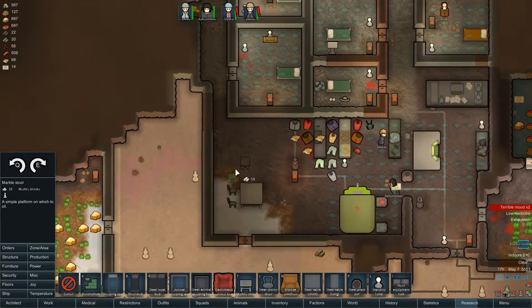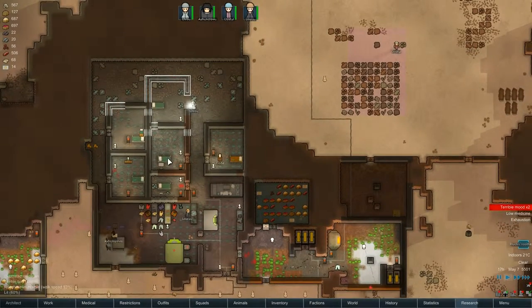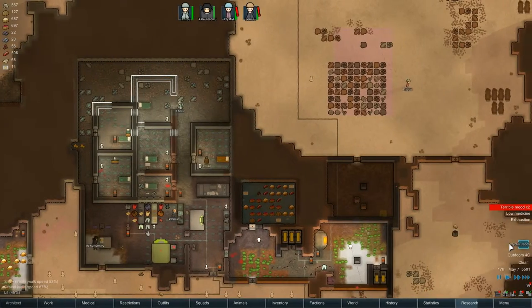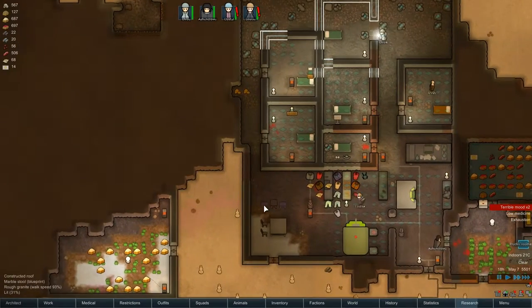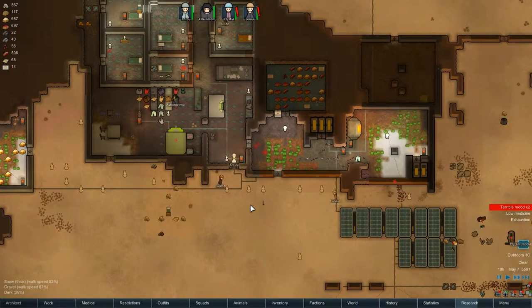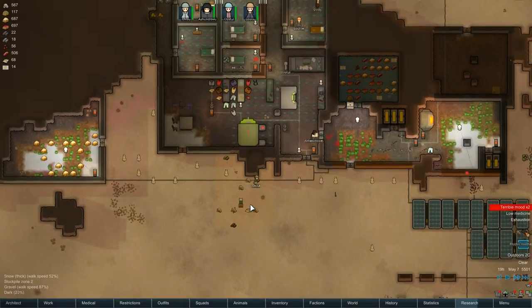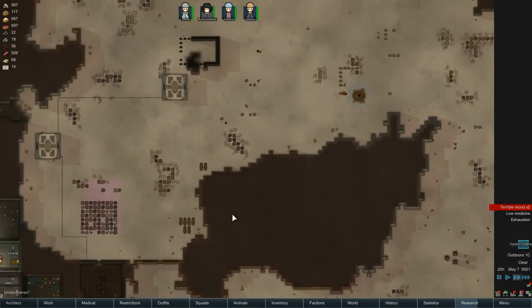What I want to do now is put down a couple of these stools. In this episode we're going to continue to protect our base, hopefully improve it, get our bedrooms, maybe a medical wing up and running, although we do need a combat supplier so we can buy medicine off them. Hopefully we can get some more joy activities built for these guys, because they're pretty much angry as they would be. They lost a lot of friends, and we need a lot of hauling done as well. There's so many dead raiders around.